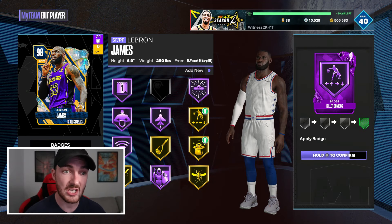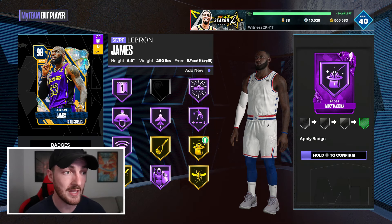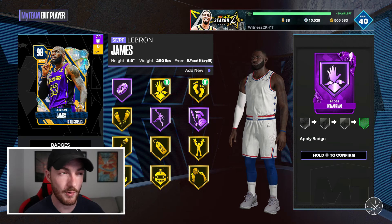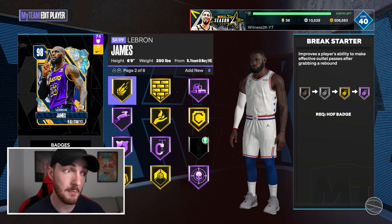Literally a week ago people were still using that Diamond LeBron James — you'll probably still find people using that Majestic Diamond LeBron today, even though there are Galaxy Opals out in the game. That card is still unreal. So the fact that he has an Opal, we all knew it was going to be cracked.